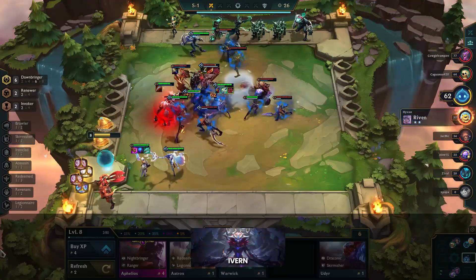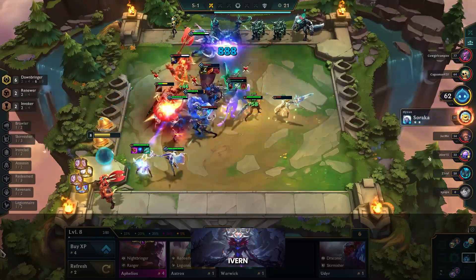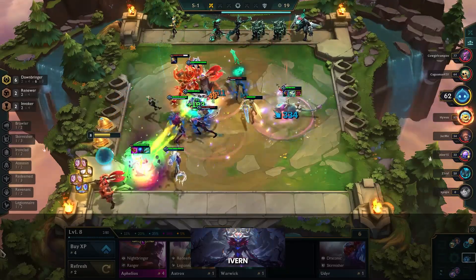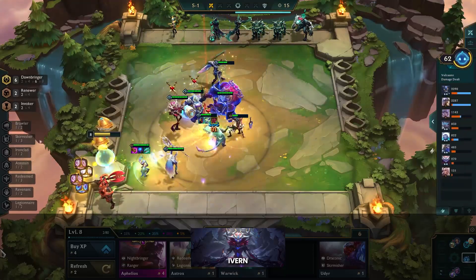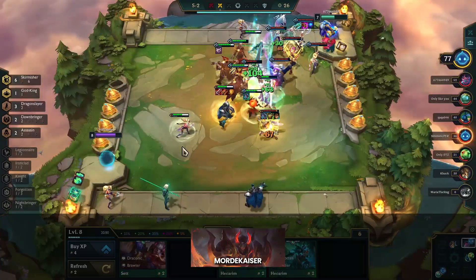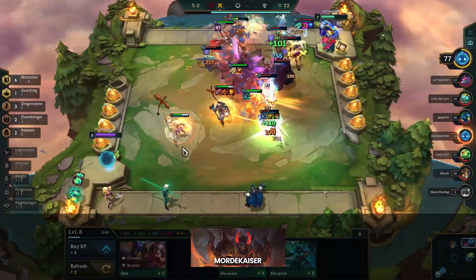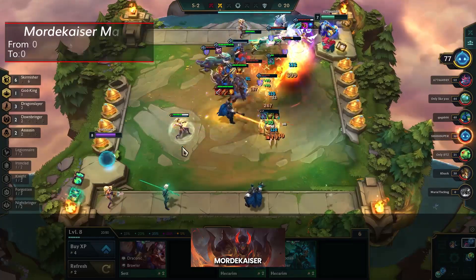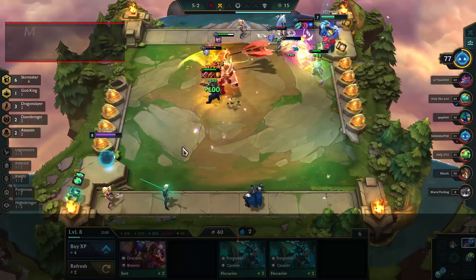Ivern got absolutely slapped with the nerf bat in the 11.9b patch, so they're buffing Daisy to help balance out those changes. Basically Daisy will scale better and do more damage, which may not be enough to offset all of the nerfs that Ivern received previously. Mordekaiser definitely took a hit with the nerfs in 11.9b, but he's still doing well enough that they decided to nerf him again, with his max mana going from 0.60 to 0.70. Not too significant, but a nerf is a nerf.